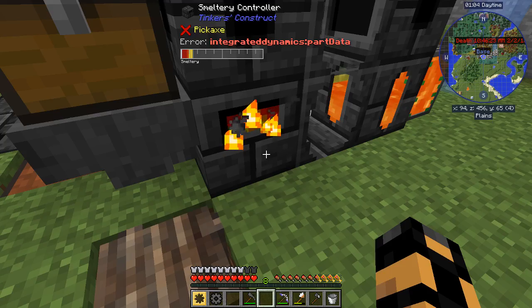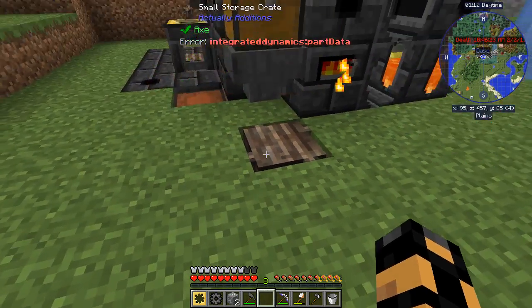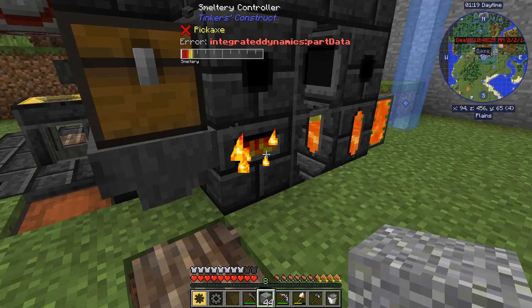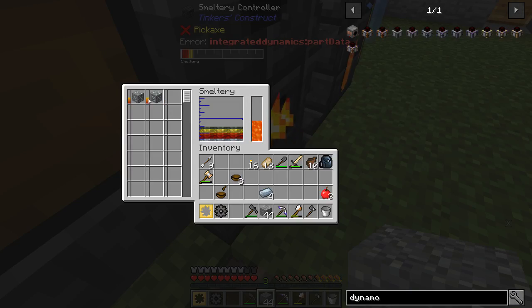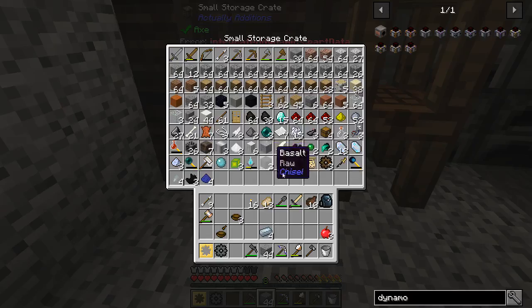I do have some electrum but that's because I found an electrum moo cow. Silver — there we go — we just need a little bit, we don't need a whole lot. Did I put andesite in there? Really interesting. There's the silver. I don't think silver takes terribly long. We should be able to put some of this junk back up and we won't need you guys for a while.